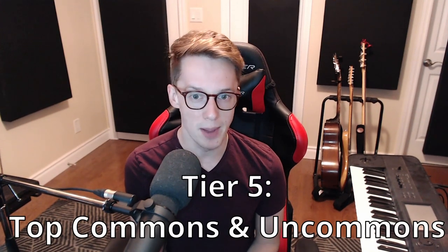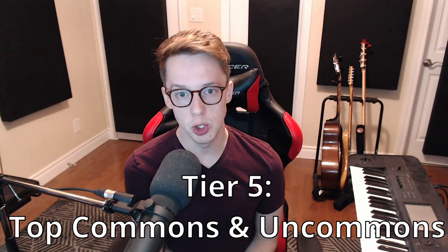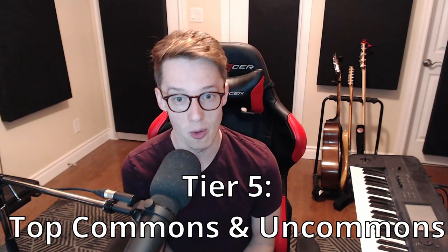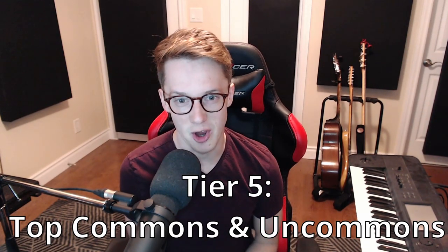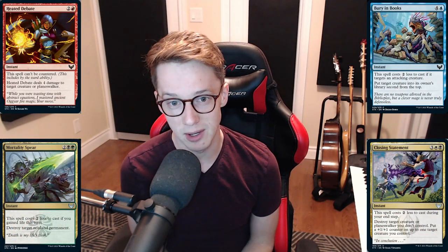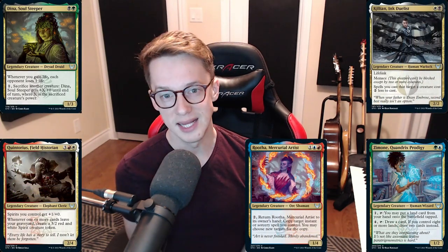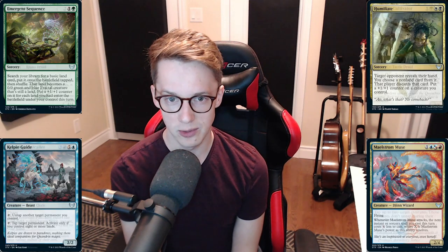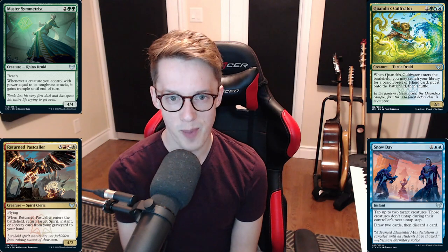At tier five, we have the top uncommons and commons — the cards that indicate which color pair is open. Great removal spells like Heated Debate, Bury in Books, Mortality Spear, Closing Statement, Devouring Tendrils, or Rip Apart. The cycle of uncommon students: Dinah Soul Steeper, Killian Ink Duelist, Quintorius Field Historian, Rutha Mercurial Artist, and Zimone Quandrix Prodigy. Other top uncommons to look out for: Bookworm, Creative Outburst, Damagoth Woe Eater, Decisive Denial, Emergent Sequence, Humiliate, Kelpie Guide, Maelstrom Muse, Master Symmetrist, Quandrix Cultivator, Returned Pastcaller, and Snowdig.